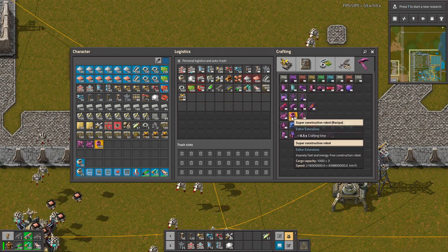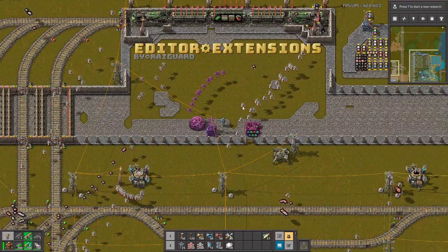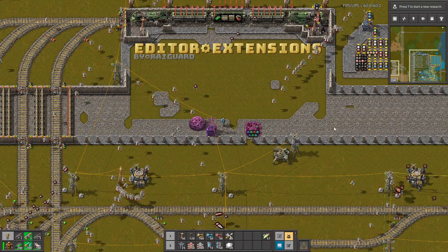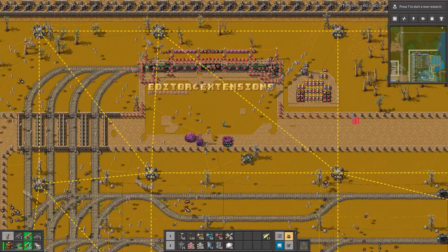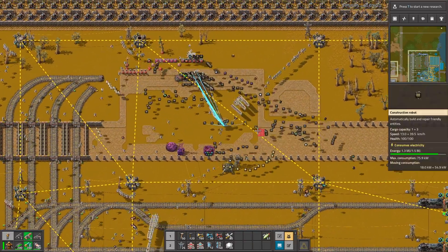You can also use the super construction bots and super logistic bots, which are very quick — they're already flying somewhere else. The robots are also very quick, so when you deconstruct something, it's handled almost instantly.